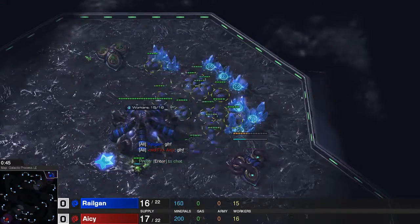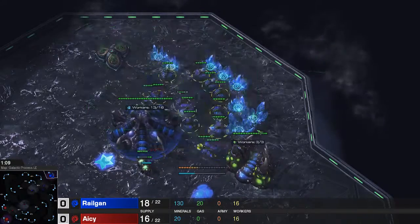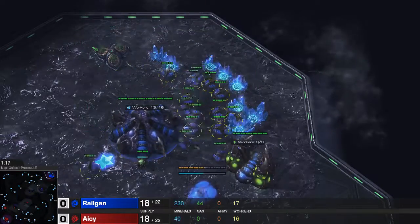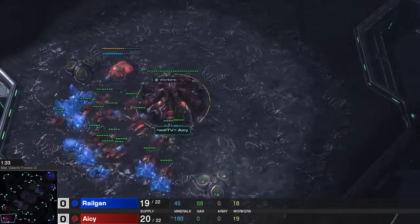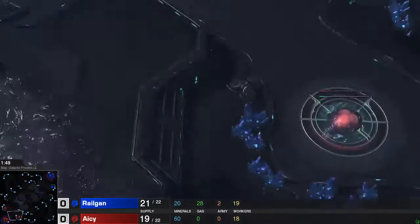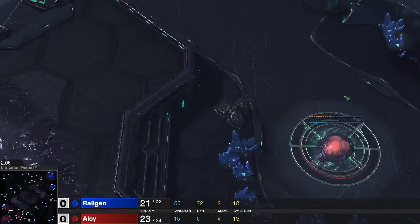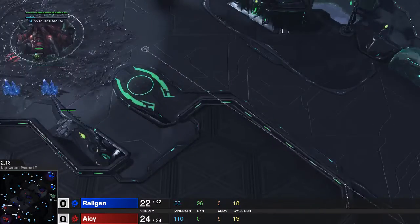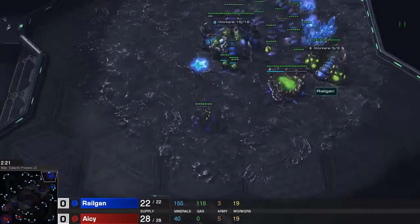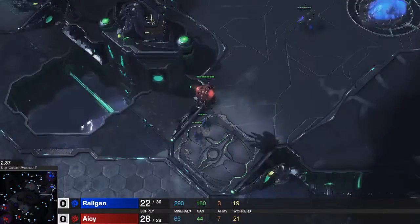And if I want to make a build that works against every race, I have to prove that it works against at least three of those. So here we go with the last one — ZvZ. And we're going to go for the 19 drone all-in again. The build that I showed you how to play. This guy is starting off with a gas opener — double extractor before pool. And we're going for our 19 drone all-in, so let's see how this all works out.